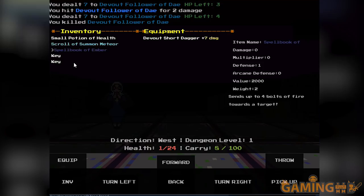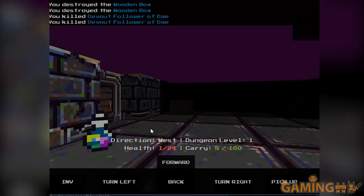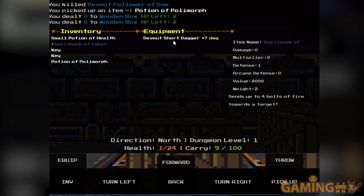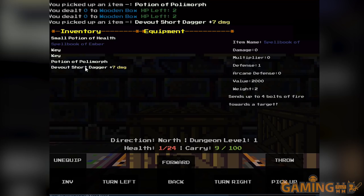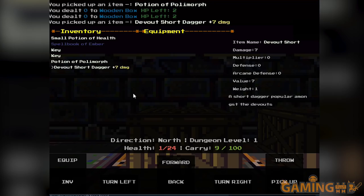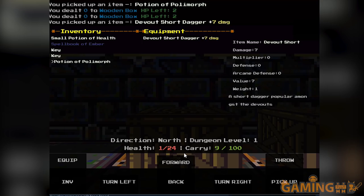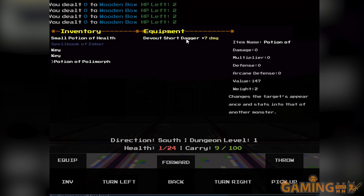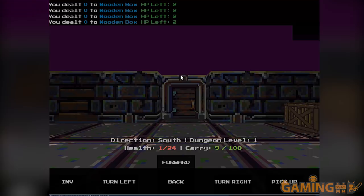Why am I not dealing damage? Let me scroll through the inventory. A short dagger — damage 7, multiplier arcane value might 1. Does this thing have statistics now? So why am I not dealing damage with the dagger? It's not a throwing dagger that only does damage if thrown, so why does it not work? That's weird. I'm on the beta branch in case you're wondering — it's the latest version. And I died. Let's try this again — this time with the Nightshade.